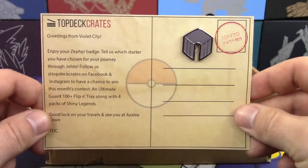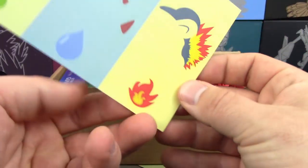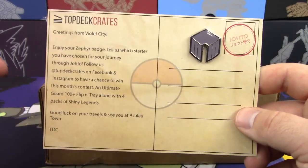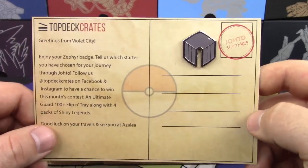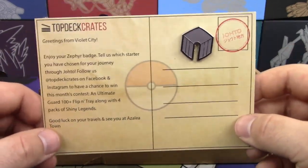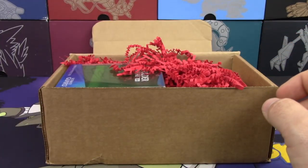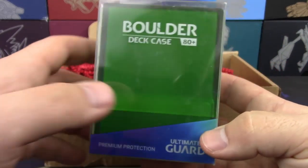So this is the first Johto postcard, as you can see there. Now there is actually an ongoing thing on my Instagram, which is at the Pokemon Evolutionaries, where there's a picture of the last postcard that we have here. If you guys like that and follow us and Top Deck Crates, it gets you another opportunity to win in this contest as well, so that's really neat. But there is your first badge — the Zephyr badge.